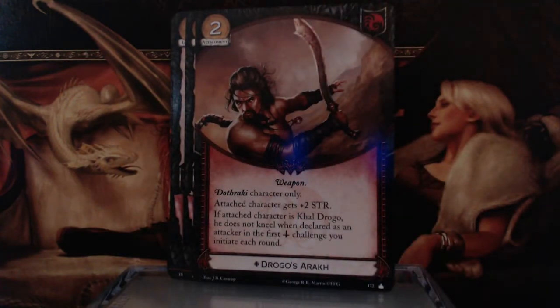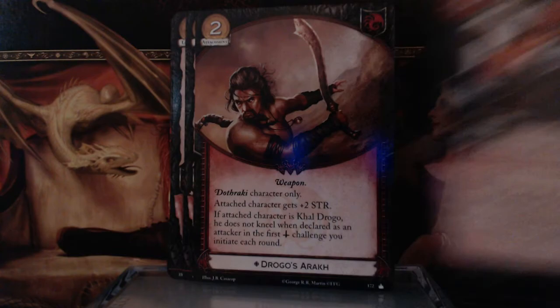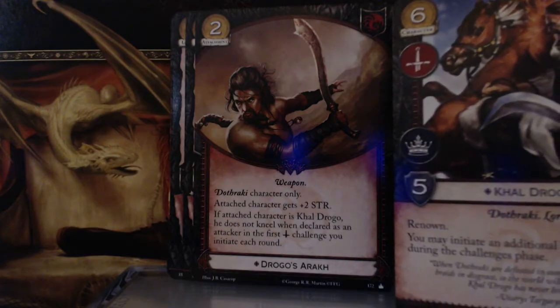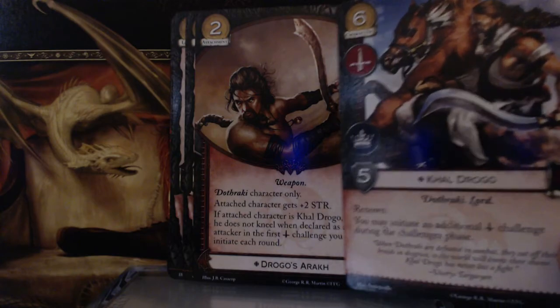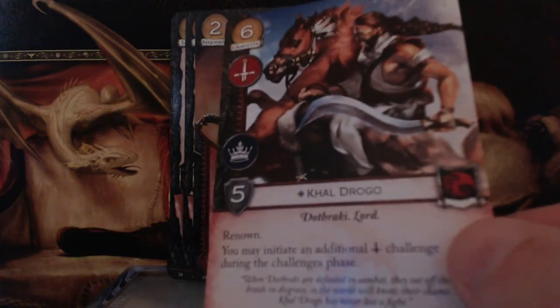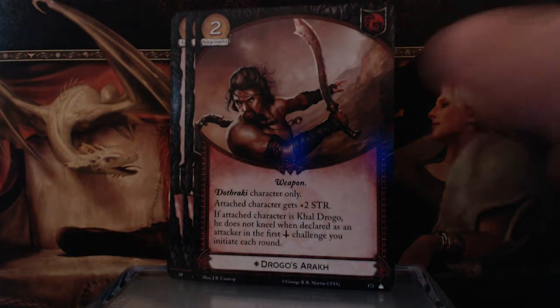Now we have Drogo's Arakh — 2 gold attachment, Weapon, Dothraki character only. Attached character gets plus 2 Strength. If the attached character is Khal Drogo, he does not kneel when declared as an attacker in the first Warfare challenge you initiate each round. Given that Drogo gives you 2 Warfare challenges, this guarantees he'll participate in both. I also like how attachments look very different from character cards — different styles, symbols in different places — making it easy to pick out what's an attachment at a glance.